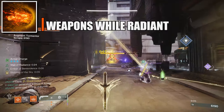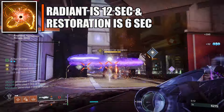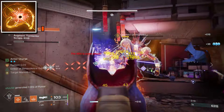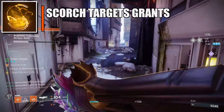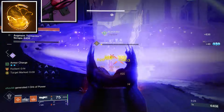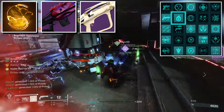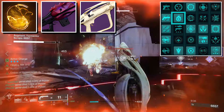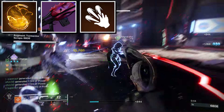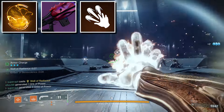The only way to stun anti-barrier champions is with our trace rifle. The next solar fragment is Ember of Solace: radiant and restoration effects applied to you have increased duration — restoration lasts 6 seconds and radiant lasts 12 seconds. The final fragment is Ember of Singeing: your class ability recharges faster whenever you scorch targets. We can scorch targets with our trace rifle and heavy weapon. Because of the seasonal artifact mod Kindling Trigger, radiant causes solar weapons to apply scorch to unscorched combatants. So whenever we become radiant from our solar melee, our goal is to hit targets with our trace rifle to make them scorch and proc this fragment.